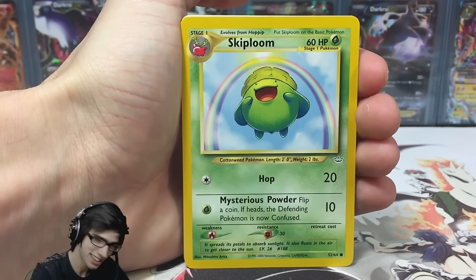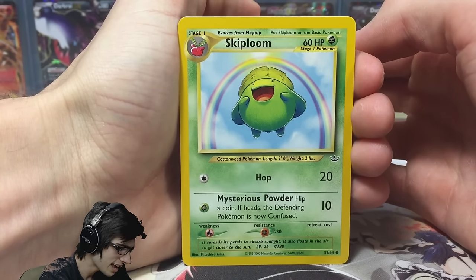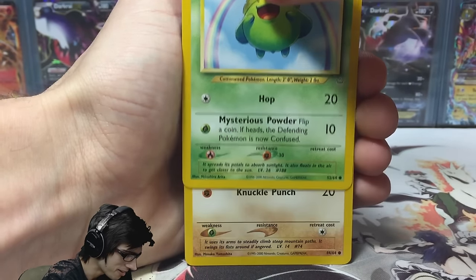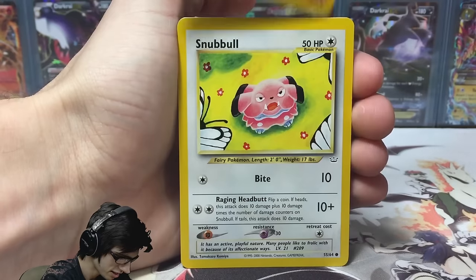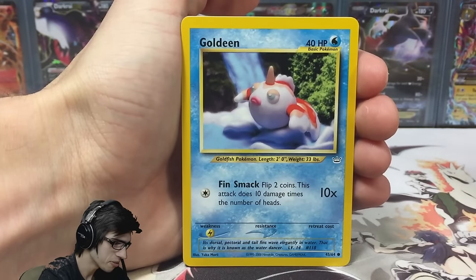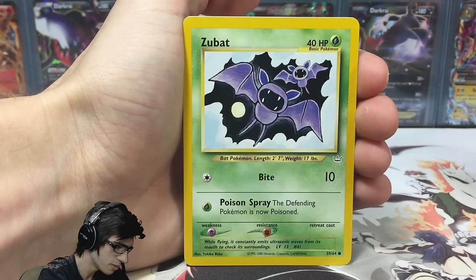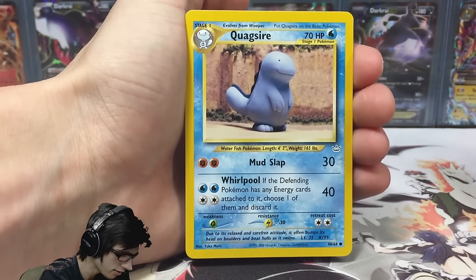Check out these cards, they just look so good. The first card we have today is a Skiploom. This is not a first edition pack, by the way — if it was, it would have the first edition stamp just there. We've also got a Geodude with Knuckle Punch, a Snubble, a Goldeen, a Remoraid, a Zubat. I believe the rare should be behind this one — no, we've got another common: Quagsire.